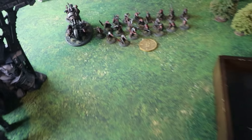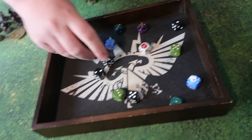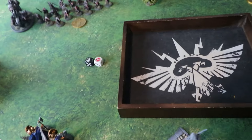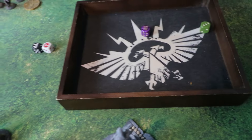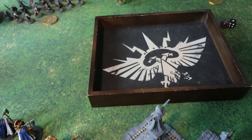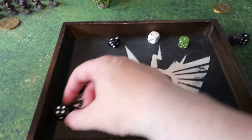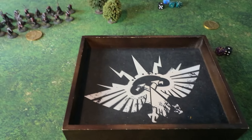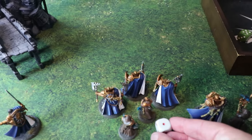After separating out the auto-wounds and regular hits, Dave ends up with four saves for Matt to make on the Reclusions at minus one, giving a four-plus save. Three wounds get through, each doing one damage, but Matt has a five-plus ward save on them this turn — and they end up taking only a single wound. The Reclusions are annoyed but largely unscathed.